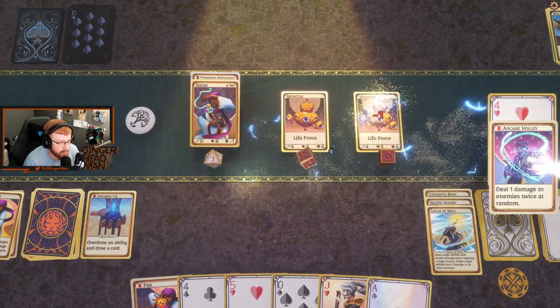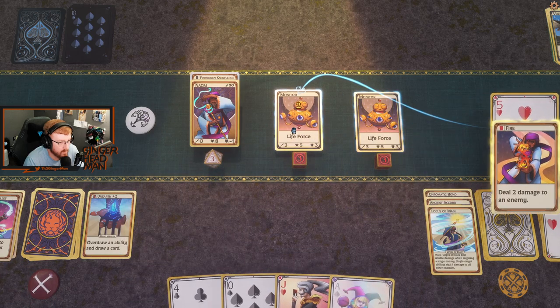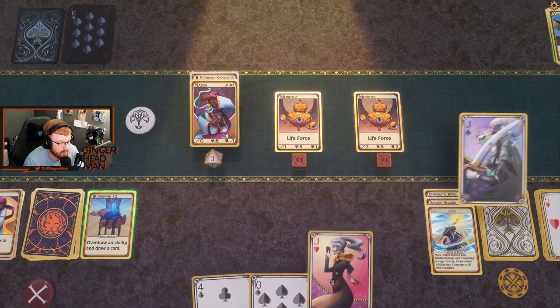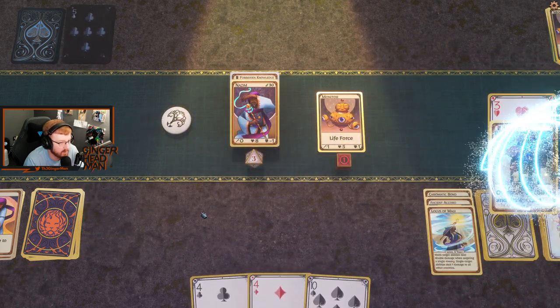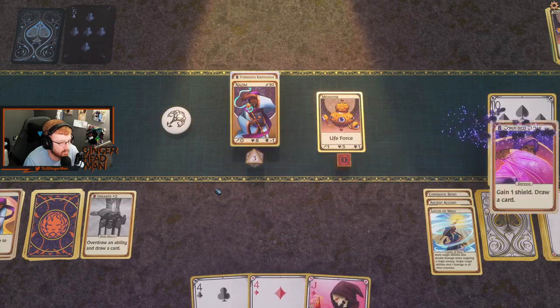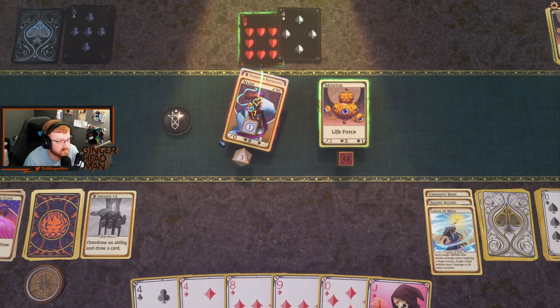Let's go ahead — boom, boom. Then we'll go ahead and hit this guy. Hit a pair of jacks on you. An overdraw — conjured cloak. We'll say that's a good turn.